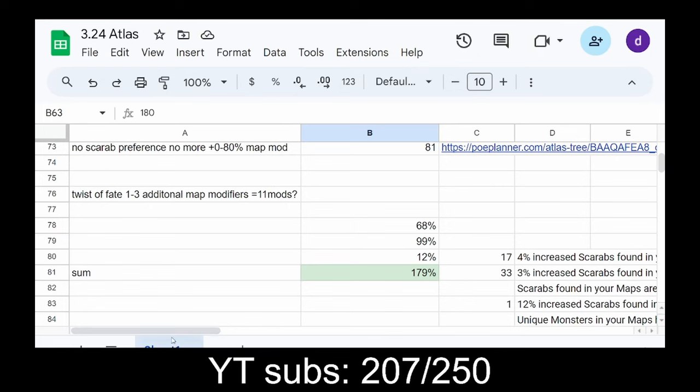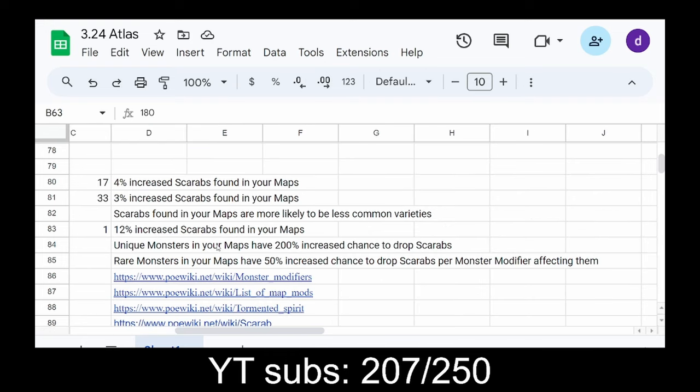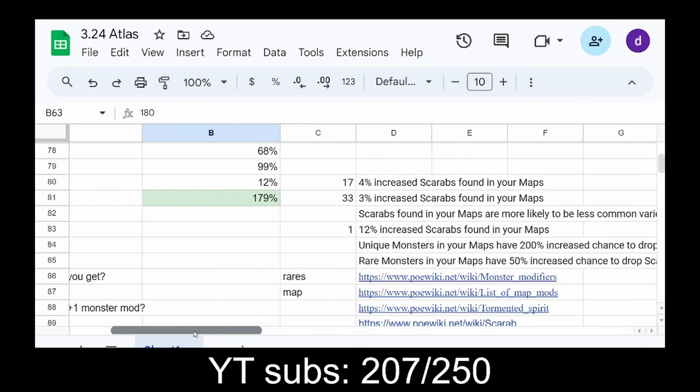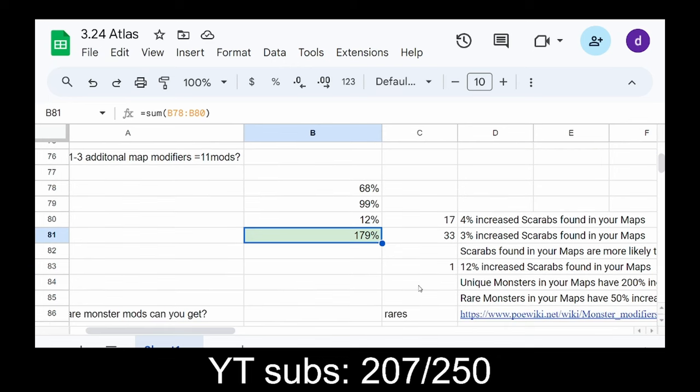With this tree, we gain 70 nodes at 4% increased scarabs found in your maps. For the 3% version, we gain 33 nodes — 25% increased scarabs found in your maps total. Then unique monsters in your maps have 200% increased chance to drop scarabs, and rare monsters in your maps have 50% increased chance to drop scarabs per monster modifier affecting them. Depending on what counts for this, the rare monster version is probably the craziest. The base version gives 179% increased drop chance for scarabs without the unique or rare conversion — meaning you gain almost three times as many scarabs as anybody else who doesn't run this tree.